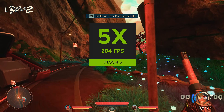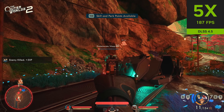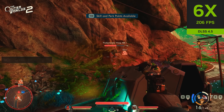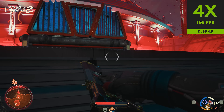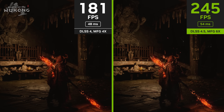I think 135 FPS at 4K is a pretty good outcome. When it came to Cyberpunk 2077, for some reason I got better performance on DLSS 4.5 than the older version — I got around 114 or 110 FPS on the older version versus 117 FPS on the new version, and we also got much better image quality. I'll need to benchmark more games, but this is my initial take.